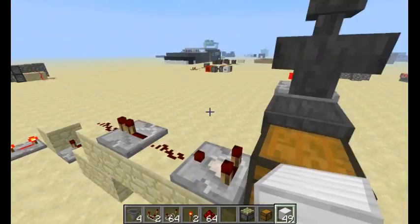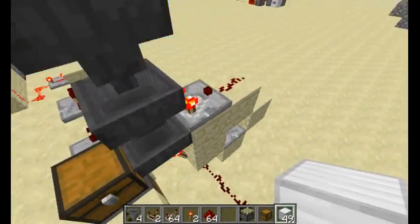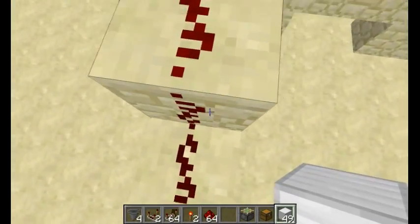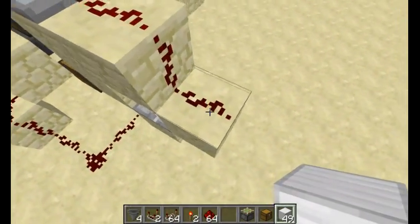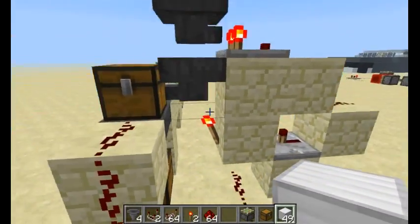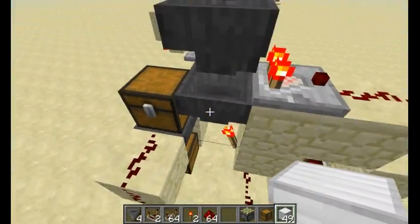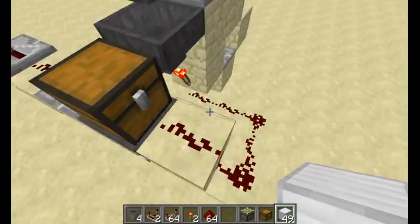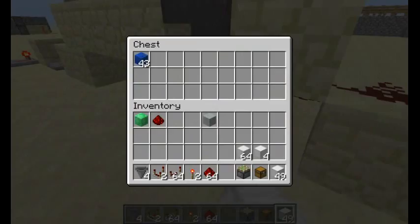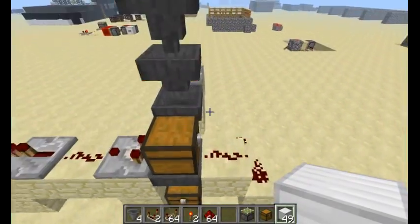Sorry for the sidetrack. What's going on right here is I've got exactly 22 of the block for my key in here, and what that does is it powers this comparator enough to power this redstone dust right here, but not enough to power this piece of redstone. Because if that was powered, it would power this repeater, which would blink this redstone torch on and off. And what that would do is it would make this hopper move the item into this chest.